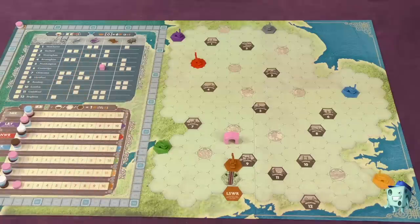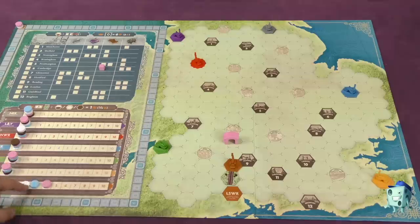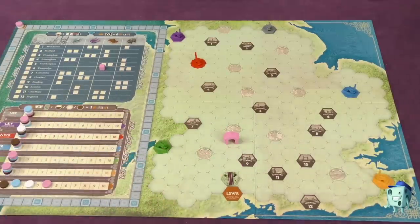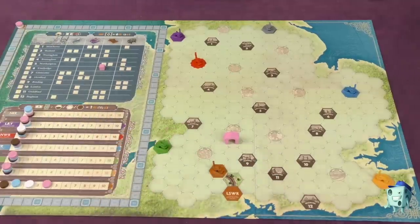However, another player may say they don't like the way you're moving that train and call a veto round. In a veto round, each player in turn order bids a certain number of their shares of that company. For example, if I have four shares, blue has three, and white has two — blue might bid shares to stop me and redirect the train. Only the winning bidder pays their shares to the bank, and then they pick which direction the train moves.